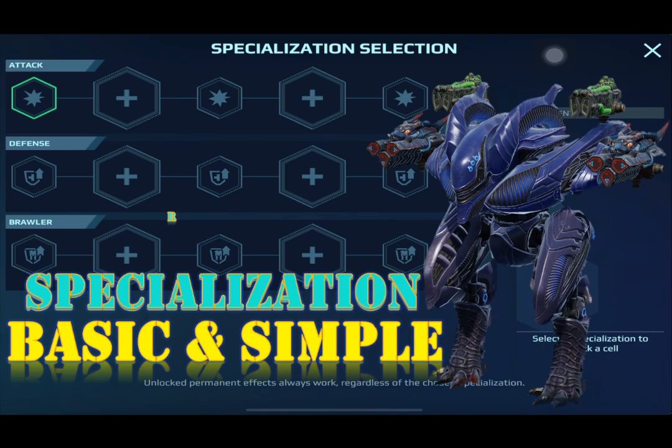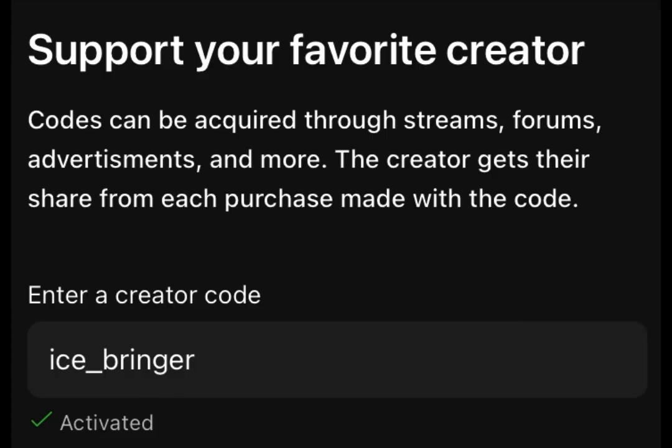There are only three specializations: the one recommended for your robot — either brawler, support, or healer — number two is defense, and number three is attack. It depends on what kind of game style you prefer: are you a brawler, a sniper, or do you prefer to play mid-range? It's up to you.